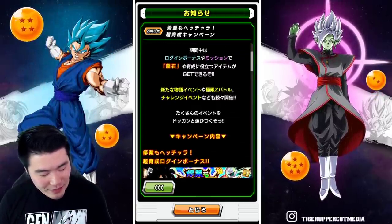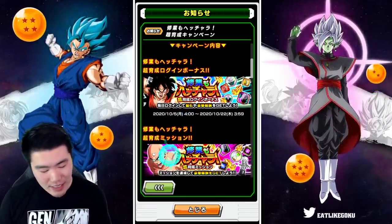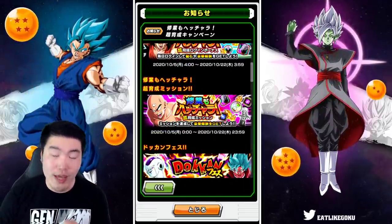Starting from the very top, we have a login bonus — pretty standard — and some special missions for dragon stones, elder Kais, Hercule statues, orbs, and all that good stuff.